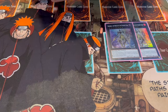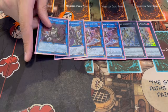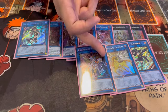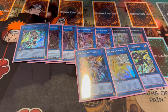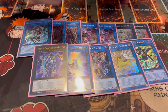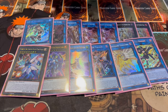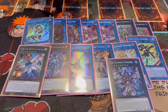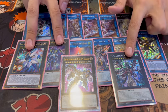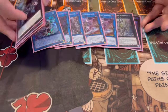Moving on to the extra deck - pretty standard. Two Dingirsu, two Galatea, one Longirsu - those are standard ratios. One Dark Requiem, one IP Masquerena, one Accesscode Talker, one Unicorn - this could potentially be a Borrelsword instead. One Appaloosa as well. Because you're playing the Horus package you're running Number 90 Galaxy-Eyes Photon Lord and Number 38 Hope Harbinger Dragon - great Rank 8 plays - plus one Zombie Vampire and of course one Zeus.